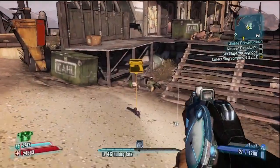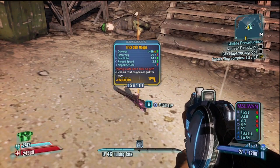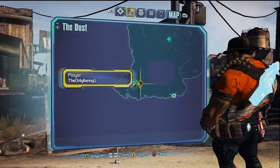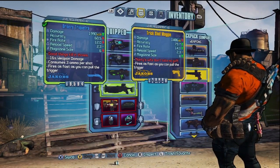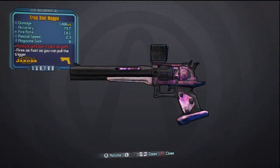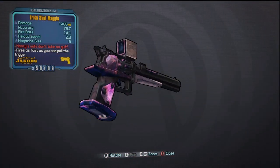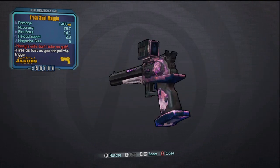Once you farm Mick Zafford long enough, eventually — hopefully, if you have good enough luck — the Maggie will drop. Like I said at the beginning, this is by far my favorite pistol in this game. I actually had a lot better luck farming this weapon in the second playthrough, True Vault Hunter mode. This holds true for all loot in the game — you will have a much better chance of finding good drops in your second playthrough.